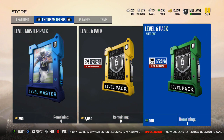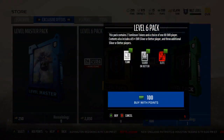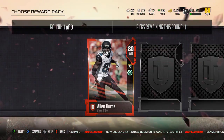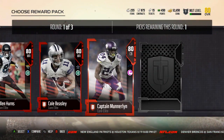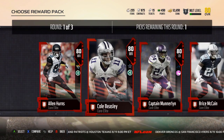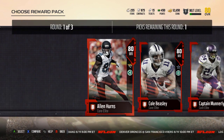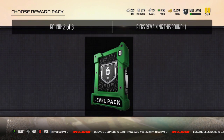Here's the level 6 pack. I did spend some more Mutt points to open this because I only had 50 left. I wanted to get this out early to you guys. So here is the elite player selection: Alan Hearns, Cole Beasley... I want to take Kat Munderland, but I have so many corners. So I've gotta take Alan Hearns — he'll join the team.